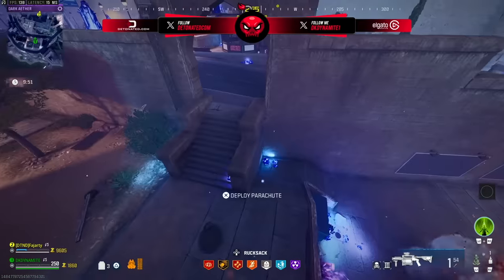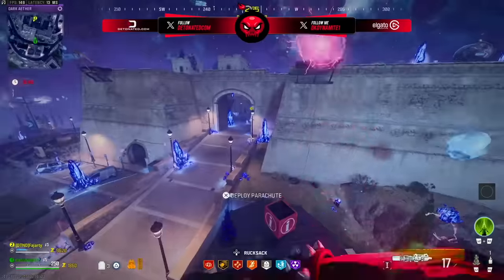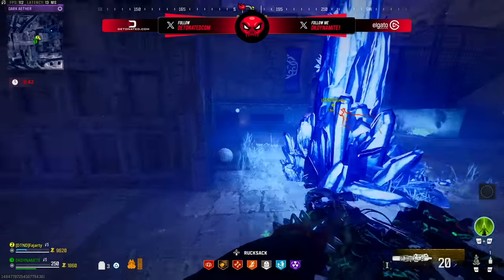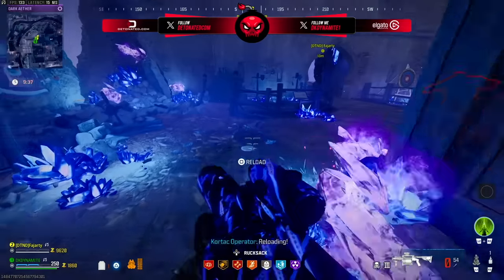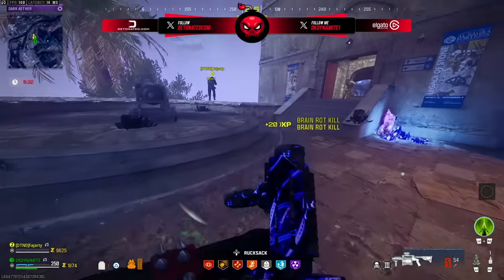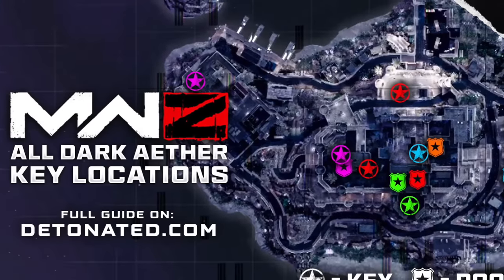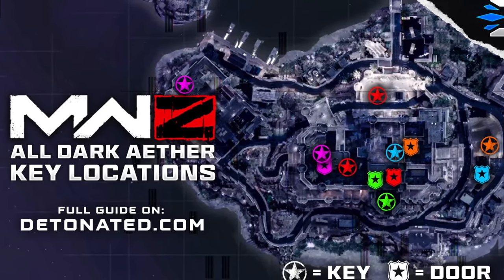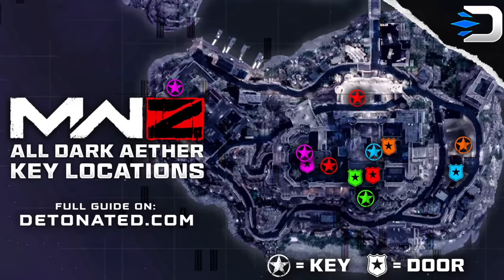There's a really weird bug in both Urzikstan and Al Bagra's Dark Ether where if you're in the air when you go down and fall to your death, you cannot be revived and will be dead the entirety of that match. Tier 3 zombies are tough, so bring maxed out weapons with the highest rarity possible and tier 3 Pack-a-Punch. There are seven total secret rooms you can open in the Al Bagra Dark Ether map: one in the barracks, one in a bedroom, two in the officer quarters, two in the storefront, and one in the antiquity shop.